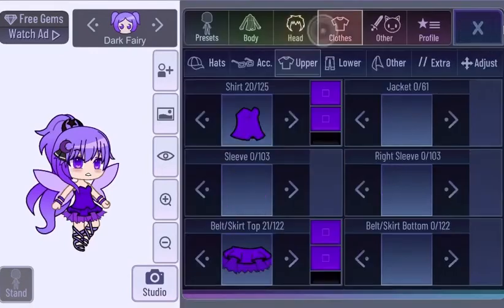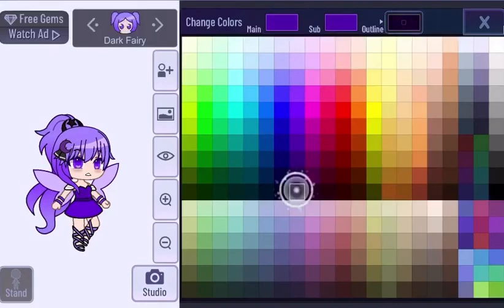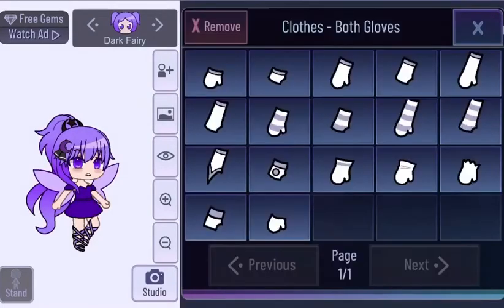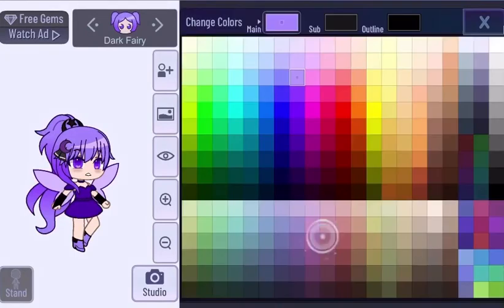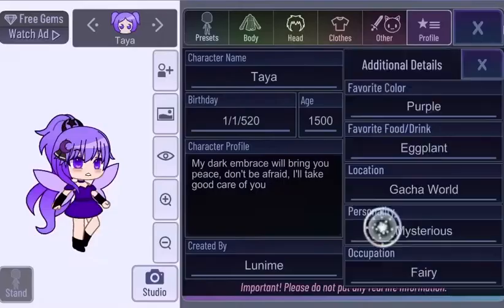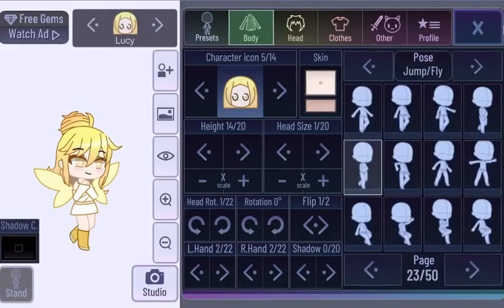I wanted these fairies to be as Gacha as possible — more of a Lunamay style — so I had a hard time deciding on the eyes. For her outfit, it's pretty simple, and I allowed myself to use black, just as I allowed white on the light fairy. I love her dress design — she's honestly super cute and I fell in love with her the second I started making her. I changed her name to Taya, which I got by searching up the Latin word for dark and making a name from it. Overall, Taya is now one of my favorite fairies.